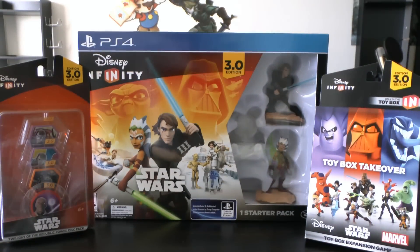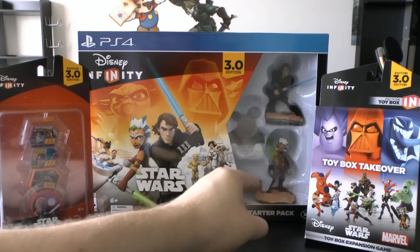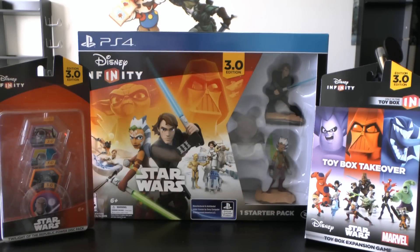And after a little Disney magic, we've returned. So today we'll be looking at the Starter Pack for the PlayStation 4 that includes the Twilight of the Republic playset right here along with Ahsoka and Anakin. There's also other Star Wars characters that will be coming later. We'll be looking at Yoda and Darth Vader and Obi-Wan and all kinds of people.